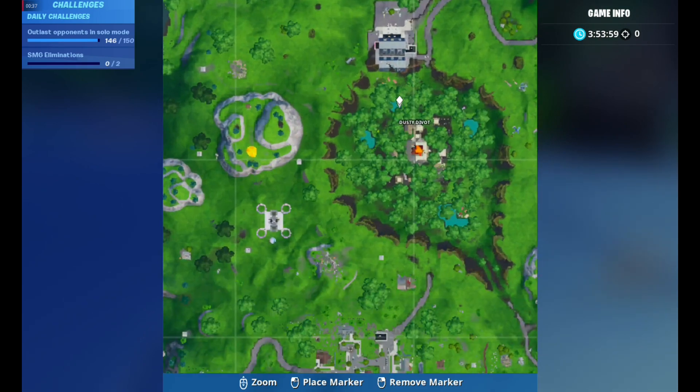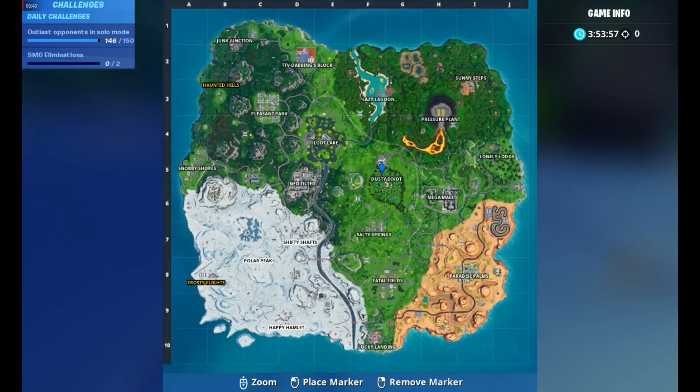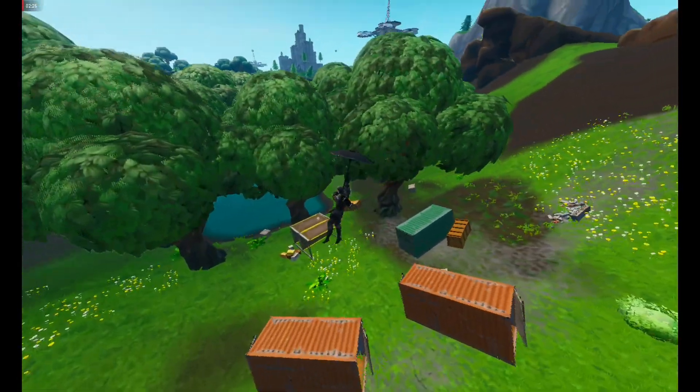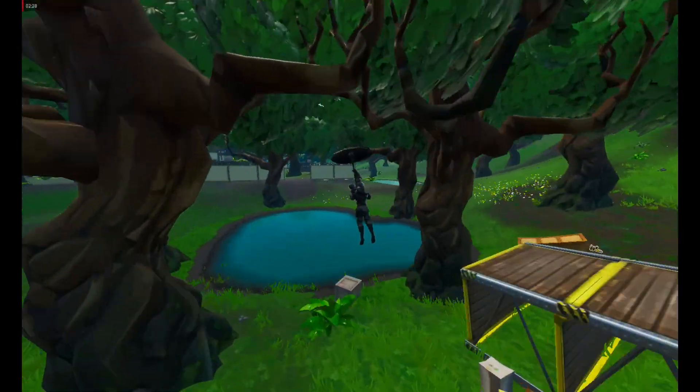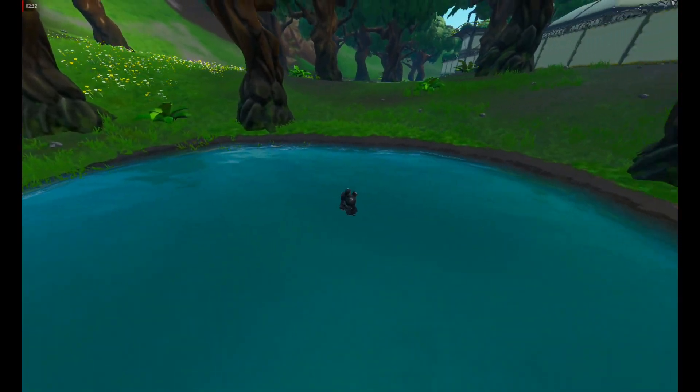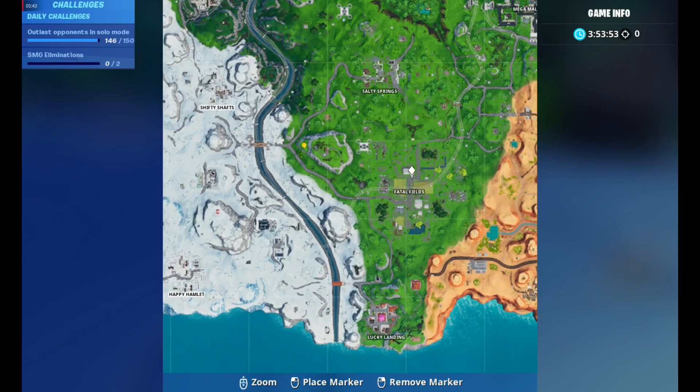The next location is at Dusty D-Bot. There's a lake or a pond there — whatever it's called — and there's a Unicorn Floaties here that you guys can see in a little bit.